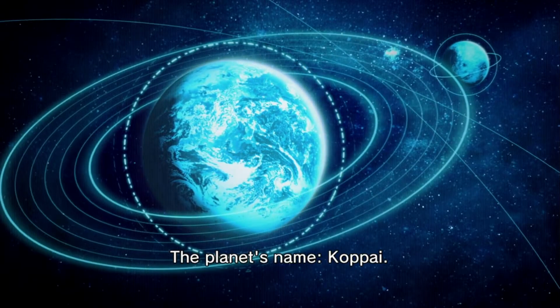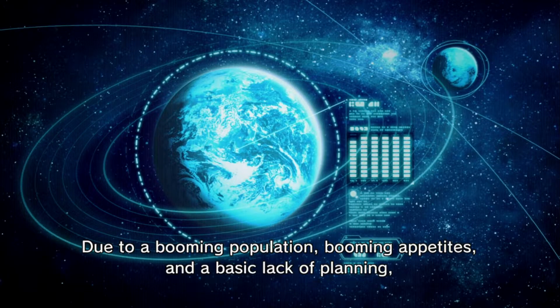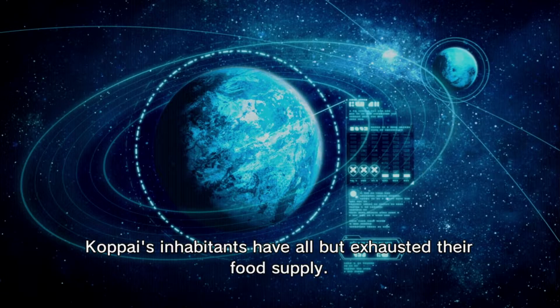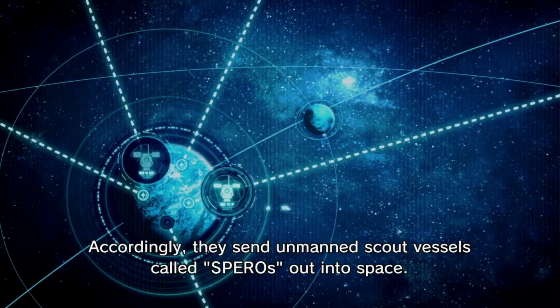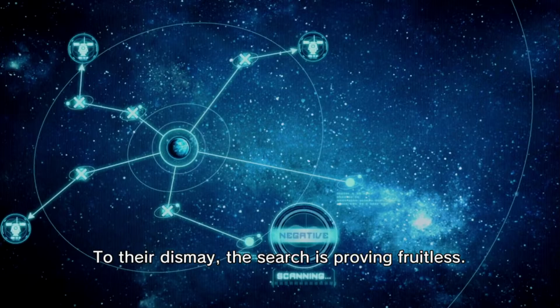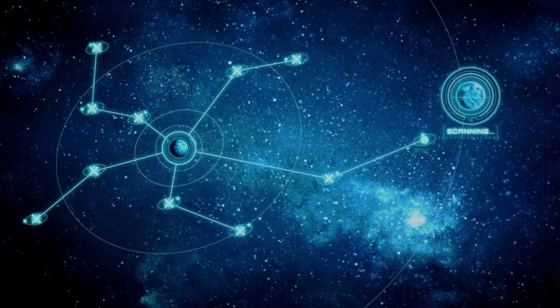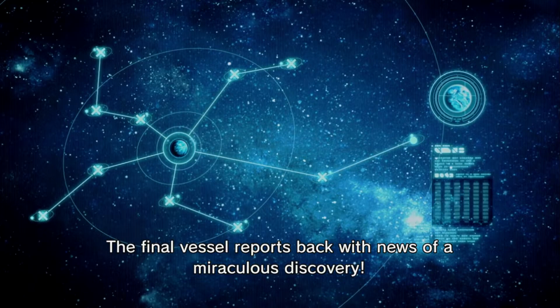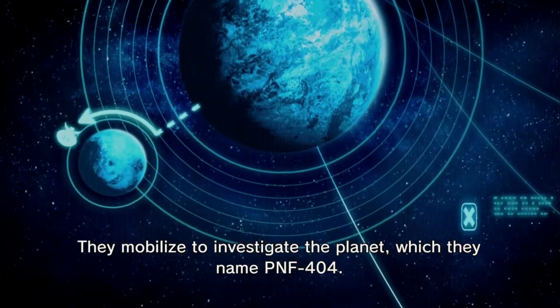Galactic date 20XX. At the far reaches of space lies a planet on the brink of ruin — the planet's name, Kopai. Due to a booming population, booming appetites, and a basic lack of planning, Kopai's inhabitants have all but exhausted their food supply. Their only hope is to find another planet with edible matter. Accordingly, they send unmanned scout vessels called sparrows out into space. The final vessel reports back with views of a miraculous discovery, and they mobilize to investigate the planet, which they name PNF-404.